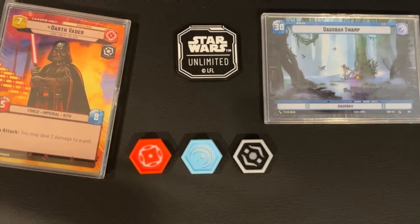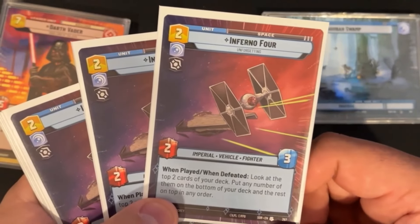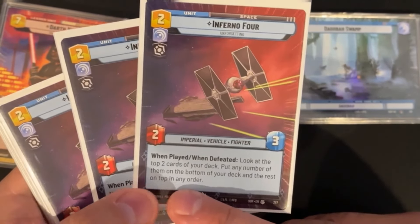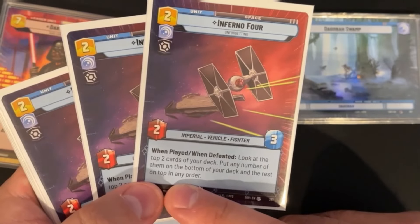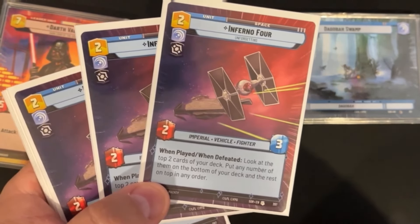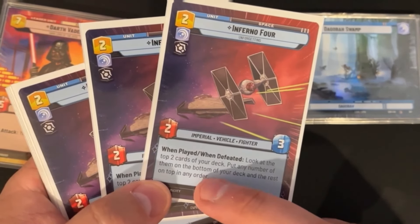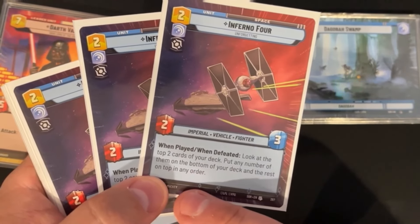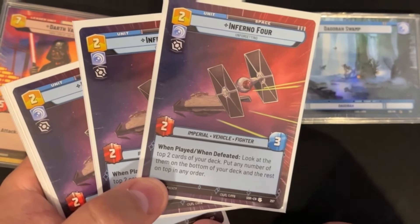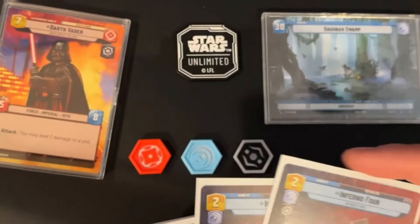Moving to the space arena, we have a full playset of Inferno Four — a two-resource 2/3 that when played or defeated lets you scry two: look at the top two cards of your deck, put any number on the bottom and the rest on top in any order. This is great for card selection. You actually want this card to be defeated more often than not, so you can use that ability twice to shape the top of your deck.